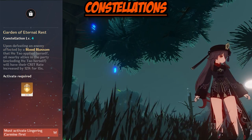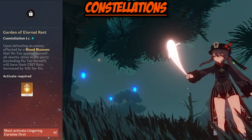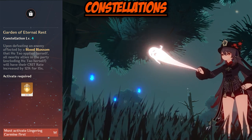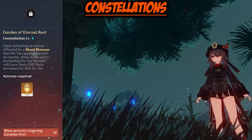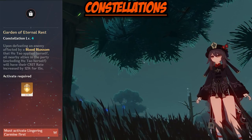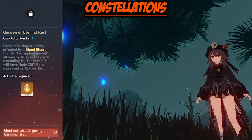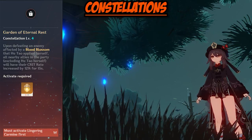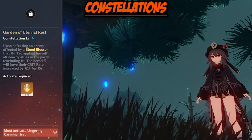Moving on to Constellation 4, Garden of Eternal Rest. Upon defeating an enemy affected by a Blood Blossom that Hu Tao applied herself, nearby allies and party members — excluding Hu Tao — will receive a 12% increase to their crit rate for 15 seconds. This constellation is pretty good in terms of improving Hu Tao's capability as a sub DPS, but while it is good for team comps, I can't say it's worth reaching for.